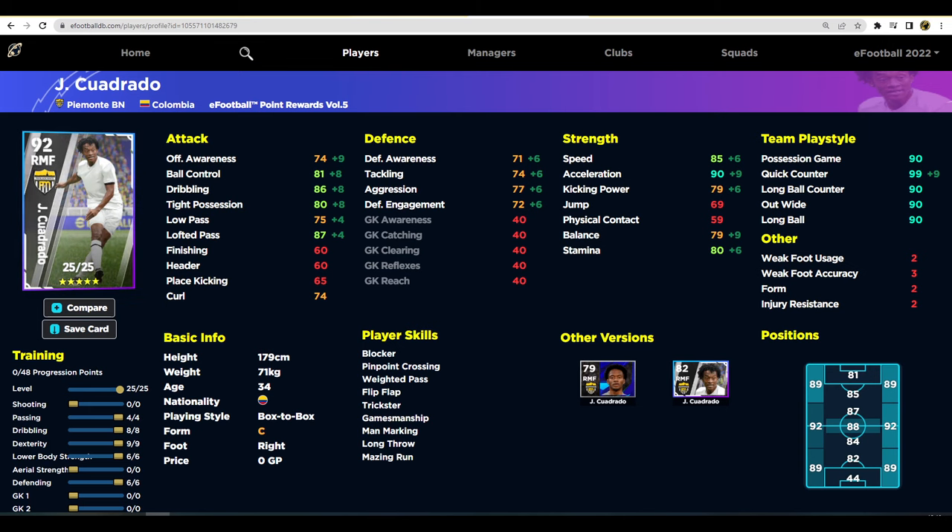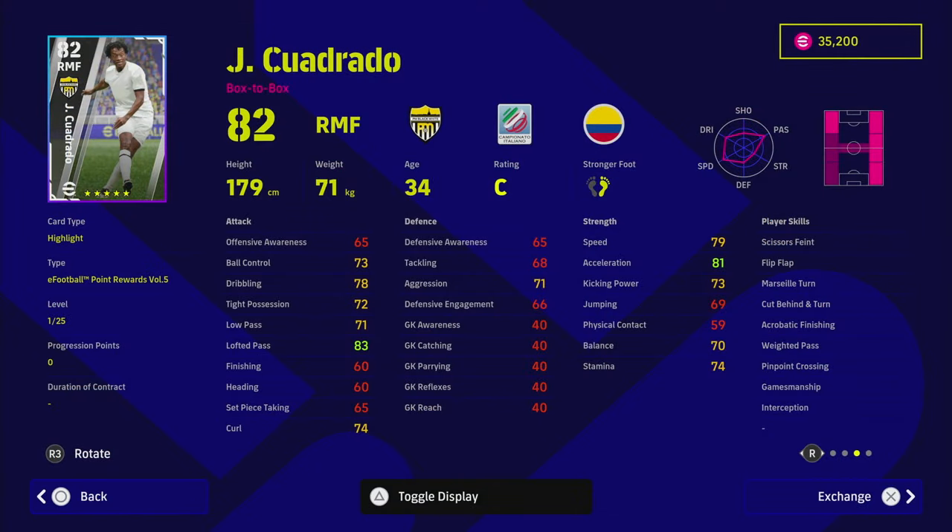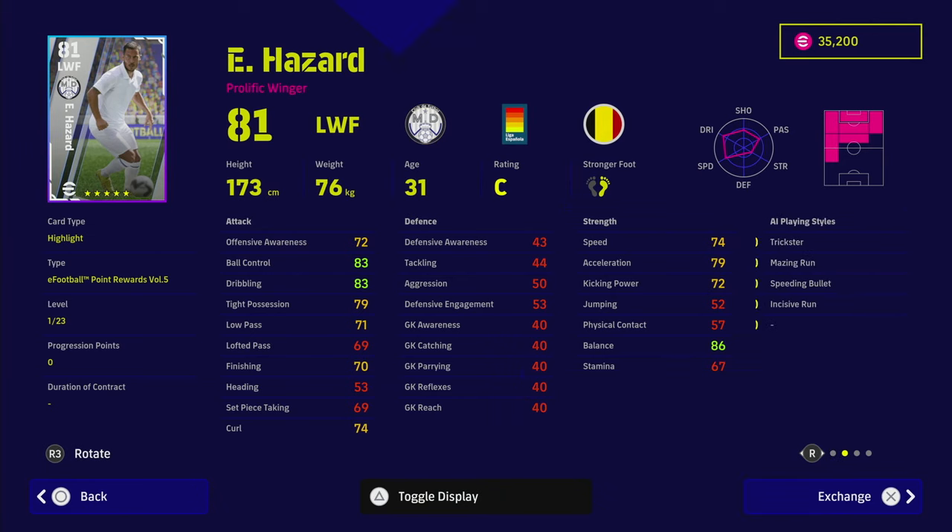If I was picking one with my 5,000 eFootball points, I'd go Cuadrado. Now, Hazard maxed out — he's got inconsistent form, which is a pity. I'd like to have seen standard form. He hasn't played a lot of football in recent years, but his card is actually pretty beastly. He handles very well on the pitch. If you like playing with Salah or Messi types, he is an extremely good player.